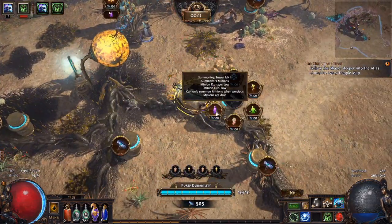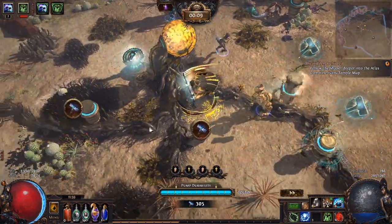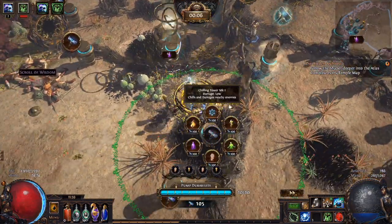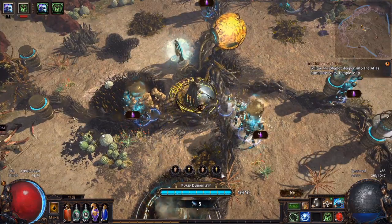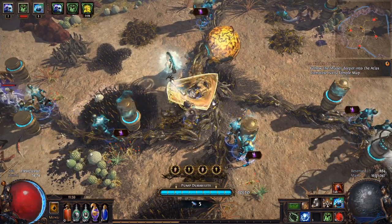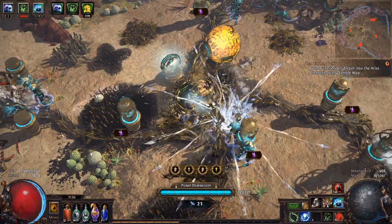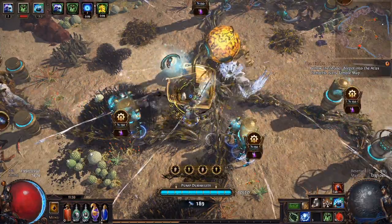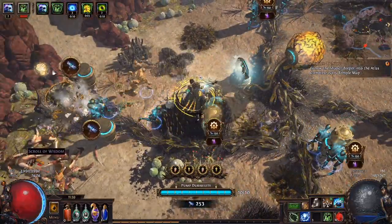The first and most important thing to know is the resistance mechanic. When you start a blight encounter, above the pump's health bar on your UI is a series of gate symbols. Inside of these are symbols showing what that lane will be resistant to. A lot of people have been confusing this for weaknesses — there are actually no explicit weaknesses on blight monsters, but resistances are important.